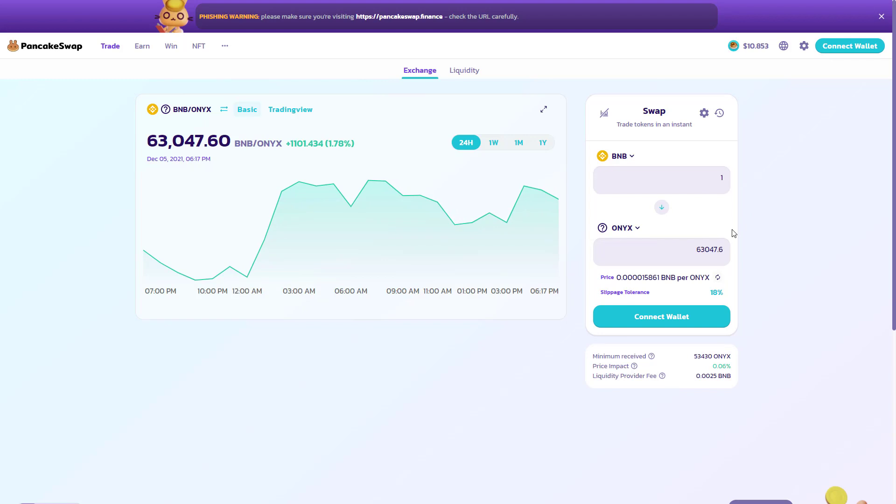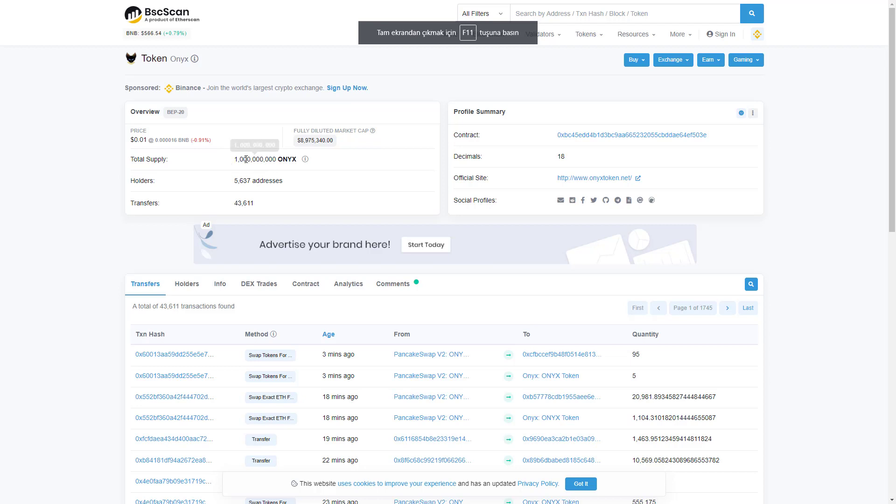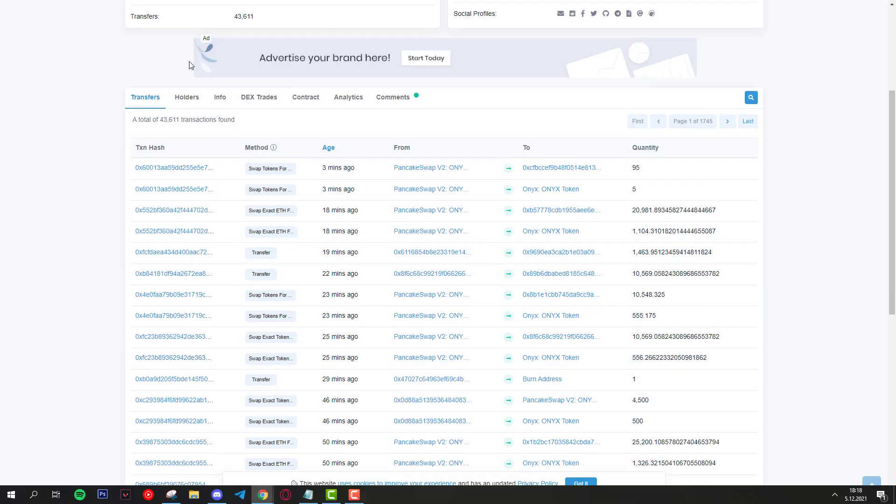We can examine the Onyx token on the Smart Chain token page. The token has a total of 5,600 holders and you can see other transfers there as well.